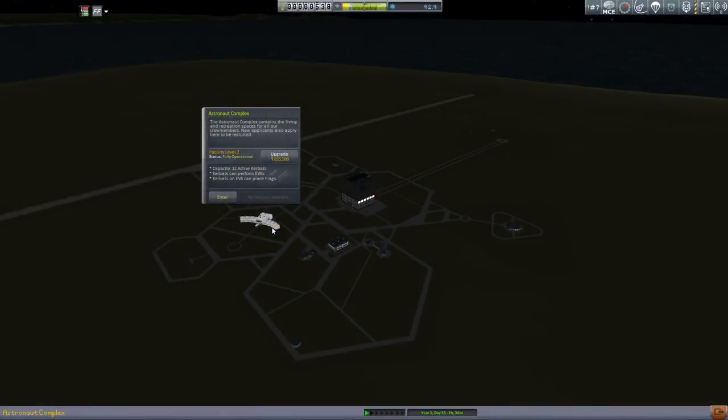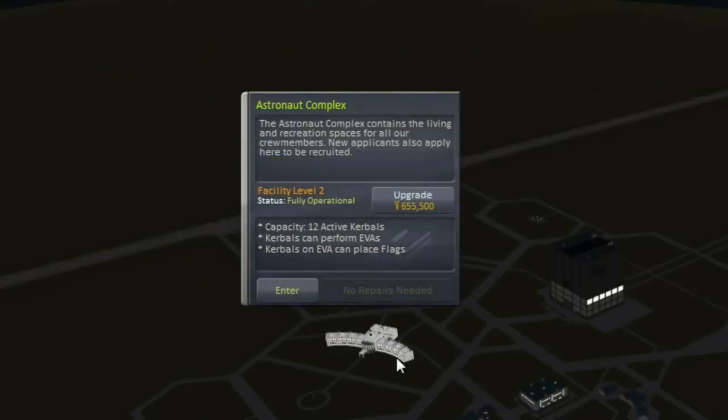The other thing I wanted to show you is that I have upgraded the academy building. And that means that my Kerbals can now do EVAs. So this is just in time. I can now get up into orbit and be able to do some EVAs up in orbit, and collect science from some low-orbit EVAs over various biomes.